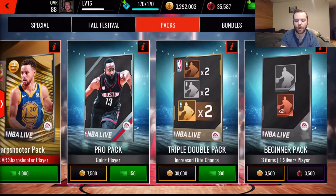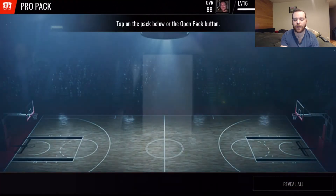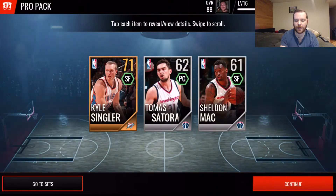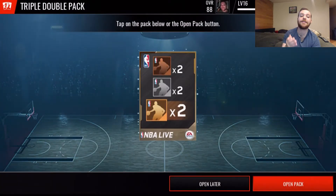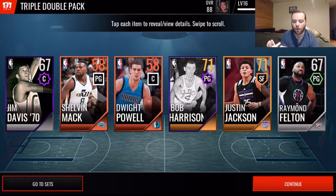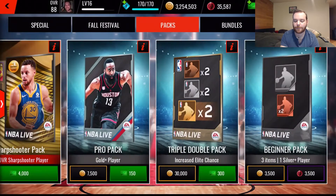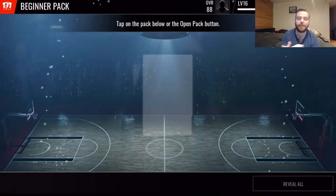We're going to jump over to the packs and open up a few. We get Kyle Singler, Thomas Satoransky, and Sheldon Mack. We're also going to try the triple double pack - these seem to have a higher pull rate of elites, with an increased chance stated on the pack. We get a bunch of golds, silvers, and bronzes as expected - nothing special out of that pack.